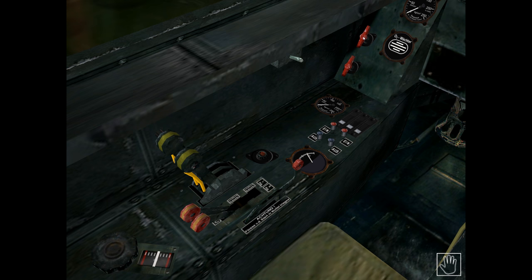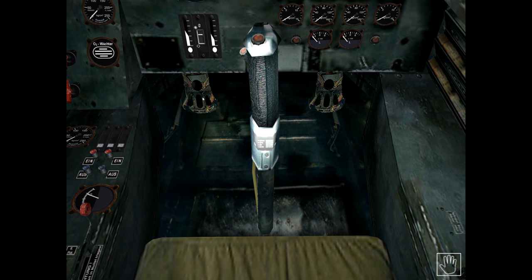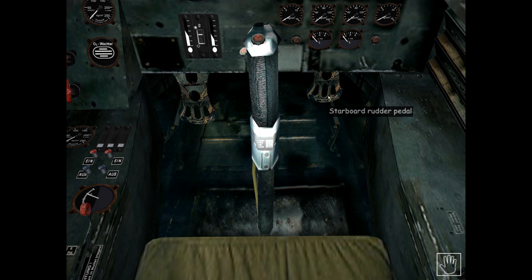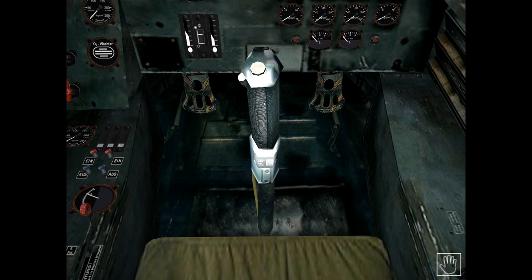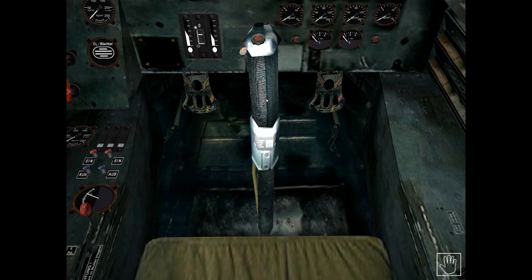Moving to the middle of the cockpit, we have the left and right rudder pedals, which are animated when I activate the rudder controls. In the middle is the control stick, which is animated when I move my joystick. There are two cannon firing buttons on the control stick, which can only be used via the keyboard or buttons mapped on your joystick. In this game it doesn't matter if you press the machine gun or cannon fire buttons — all four cannons fire regardless of which button is pressed.